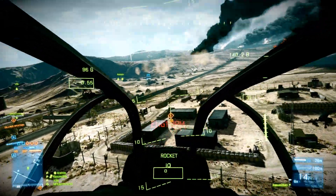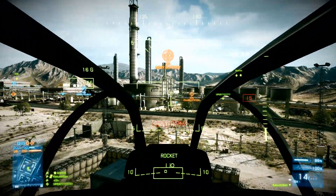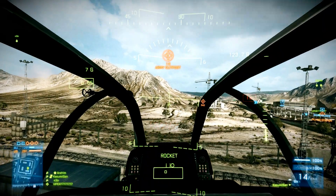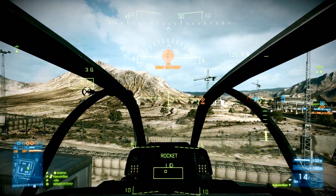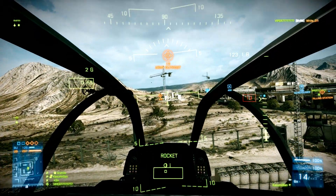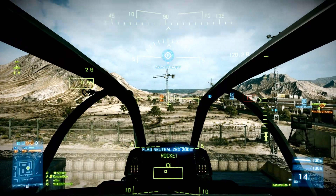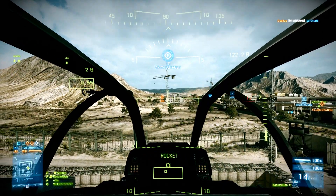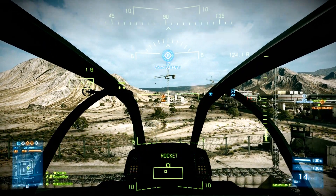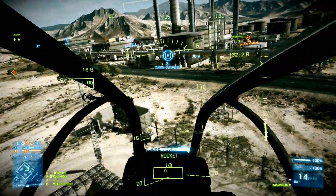Many people also have problems hovering or landing the helicopter. If you have some speed built up and want to hover or land, you will have to pull your mouse back so your nose goes up. It will decrease your speed, and if you want to land just press S to descend. If you want to hover, compensate every now and then with W to keep altitude. This is a really good way to cap objectives, though you have to watch out for tanks and RPGs.